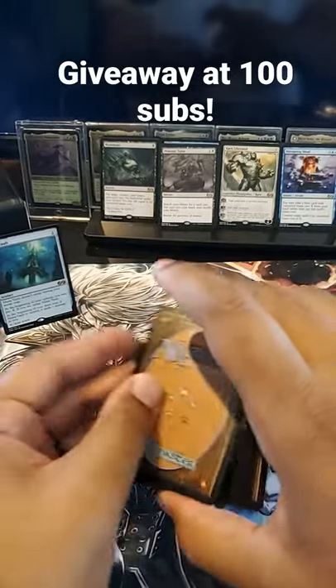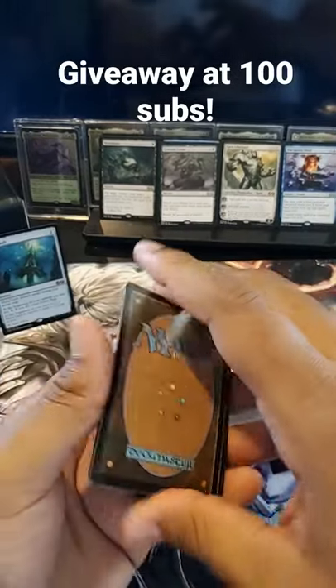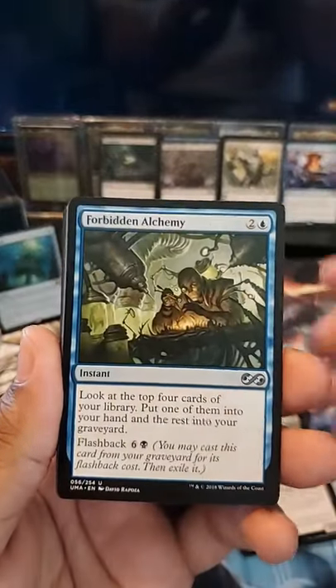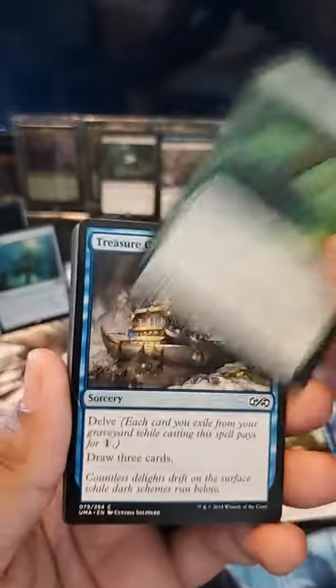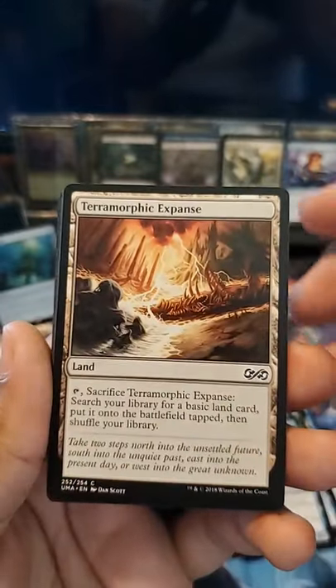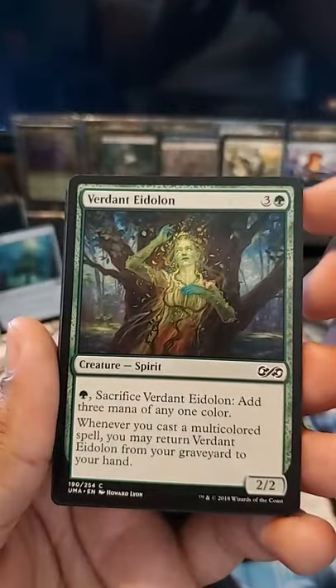Alright, so now we've got Shriek Maw, Forbidden Alchemy, Snake Umbra, Treasure Cruise, Stitch Drake, Terramorphic Expanse.